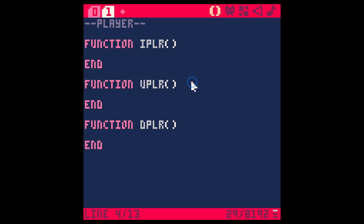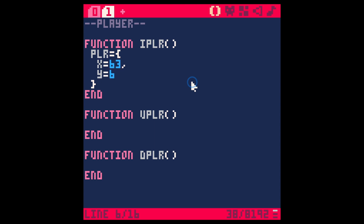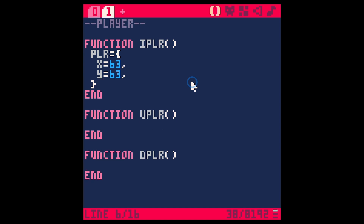In iPlayer we're going to set up the player. I like to set up the player as a table. So let's say PLR equals two curly brackets. Within these curly brackets we can put the different properties for our player: X equals 63, and then Y equals 63. We don't need a comma after the last definition. For drawPlayer, we need sprite — I think it's sprite 12 — and he's going to be playerX and playerY like this. If we hit save and run, we'll have our player in the middle there.